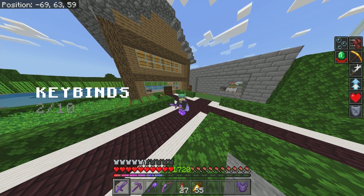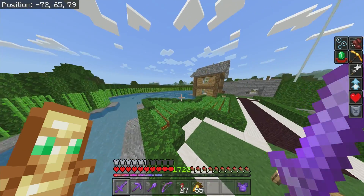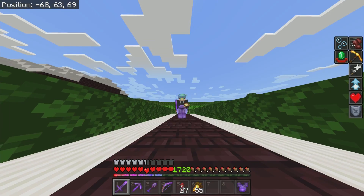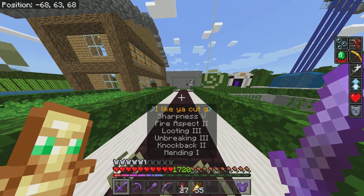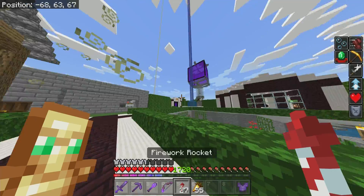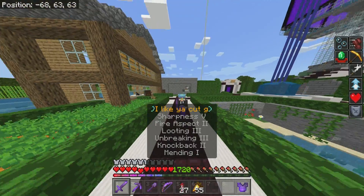Number two: keybinds. I can't really show this since I don't have my webcam turned on, but I have one of my mouse buttons set to cycle my perspective, and another set to use firework rockets. So all I need to do is tap a side button on my mouse and I can instantly switch to my rockets.